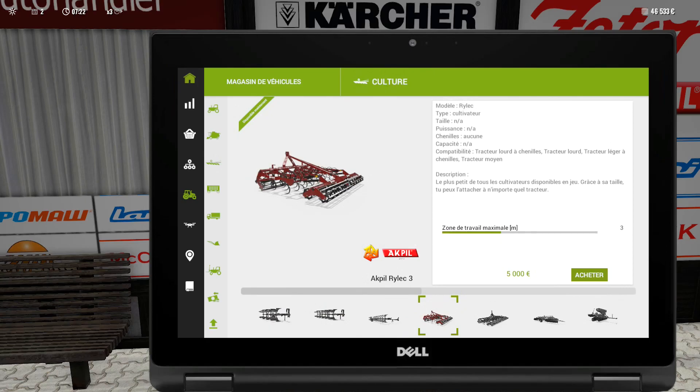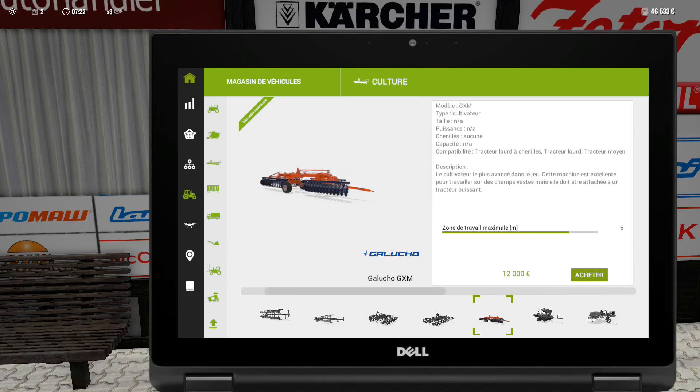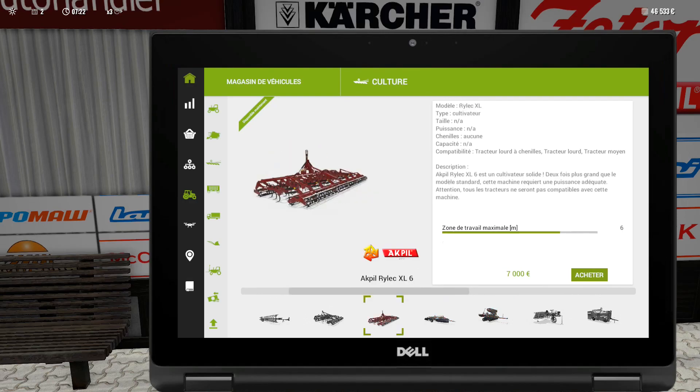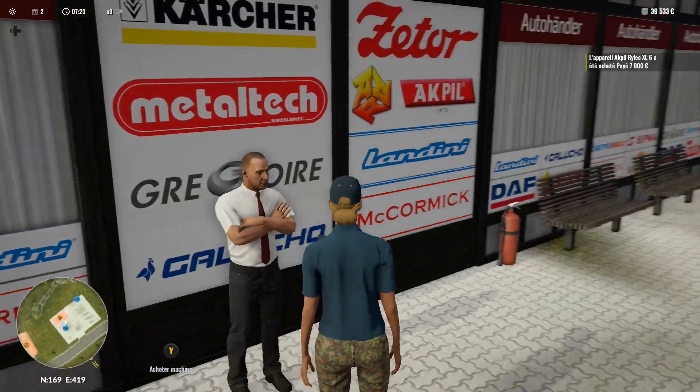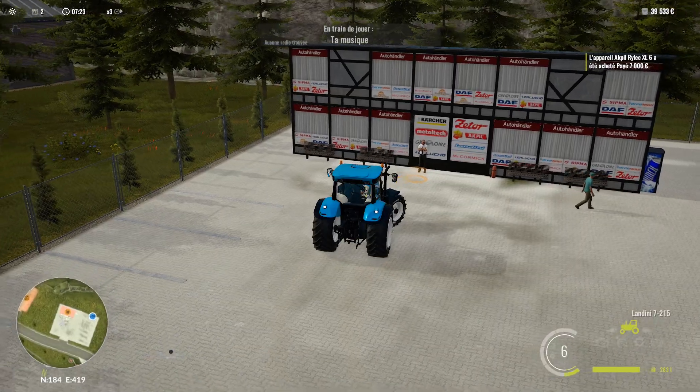On va acheter au niveau culture une herse. Nous avons ce modèle de chez Akpil qui a l'air assez petit. Nous avons celui-là un peu plus grand — c'est la version XL, 6 mètres de largeur. On a 6 mètres aussi ici. Celle-ci c'est un semoir. On va prendre l'Akpil Raelec XL6 — ça me paraît être un bon achat, il y a 2000 euros de différence. On prend ça. C'est acheté. On sort du magasin.